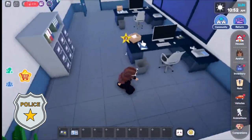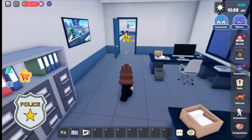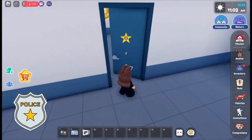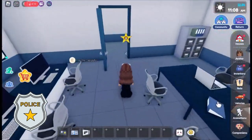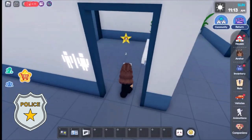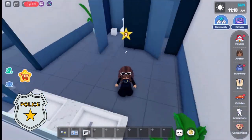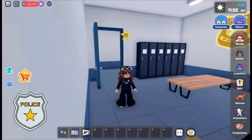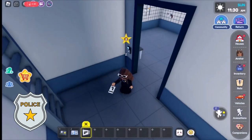Let's pick up the card — we might need it later for the special room. The card unlocks the ammunition room.